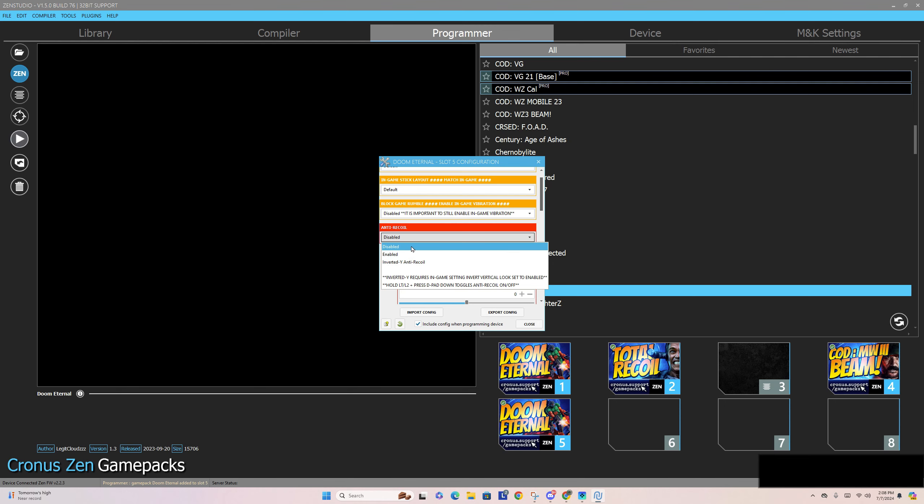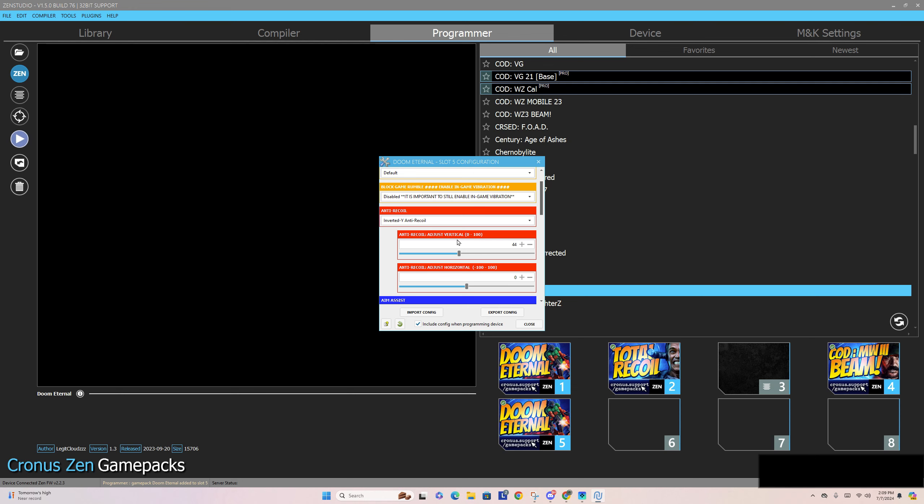Let's take a look at Doom Eternal. For game packs, what you do is take this and drag it down. From there you're going to get this pop-up, and this is what you're going to be spending a lot of your time with. This pop-up allows you to pick and choose different settings — it's right there in front of you. You don't have to know code, you don't have to input anything crazy, you don't have to type anything up or ask ChatGPT to create code. If you hover over it, you'll see it pops up: 'anti-recoil helps to control the kick and recoil of your gun.'